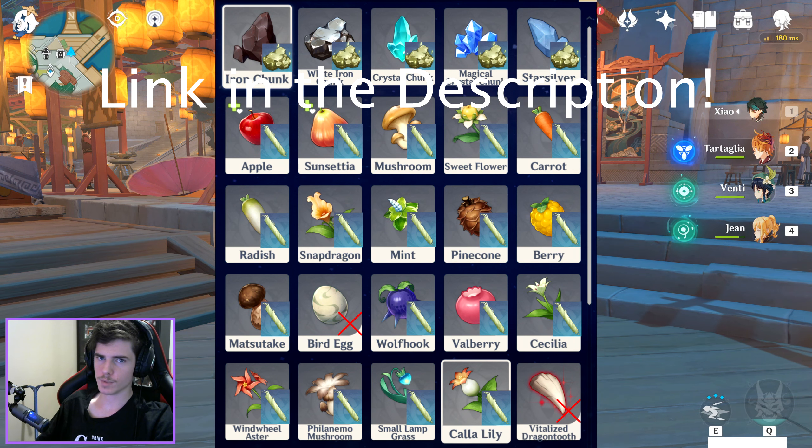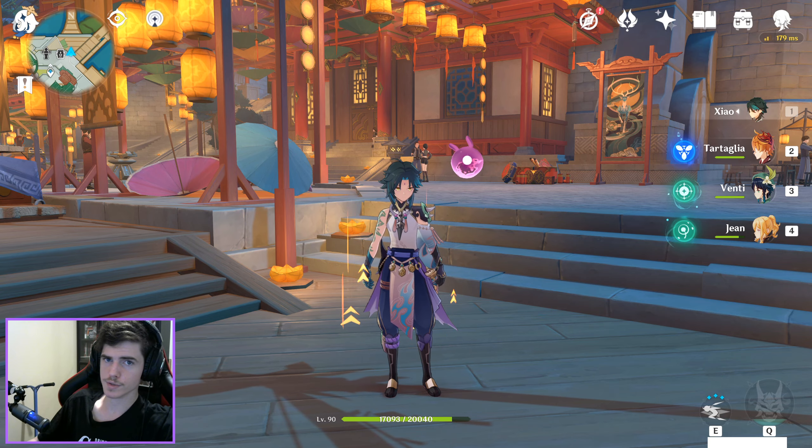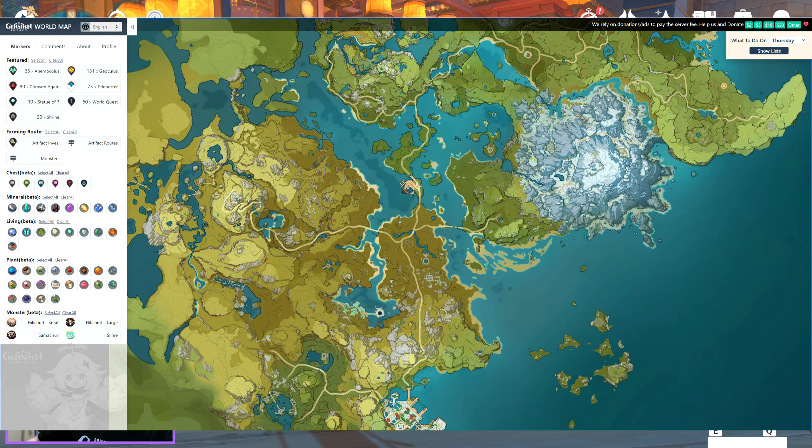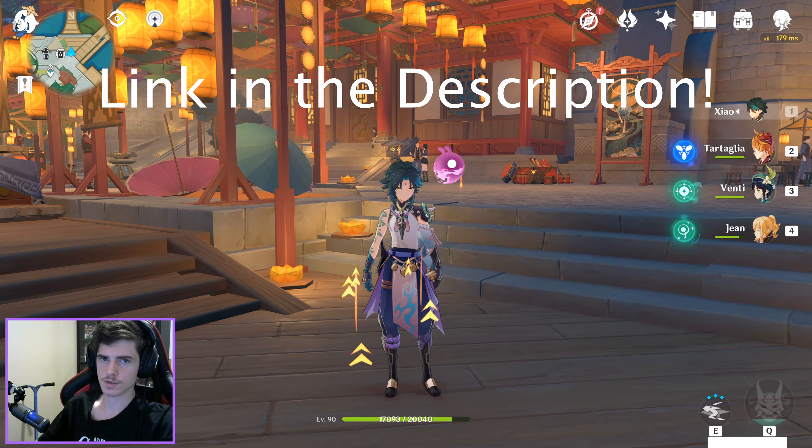I have a link to the images in the description to show you what you can get from what. To make things easier for yourself, you could go and use an interactive map that shows you where all the minerals, all the plants, and where all the enemies are. I will have a link in the description for the one I use.